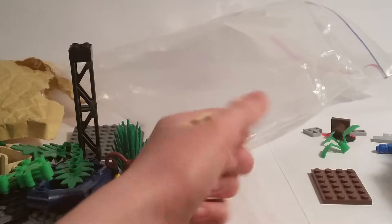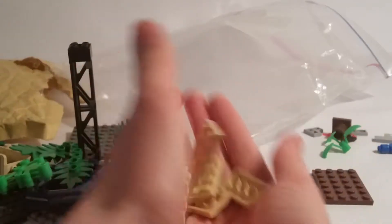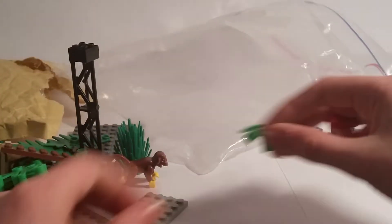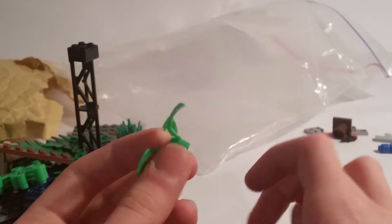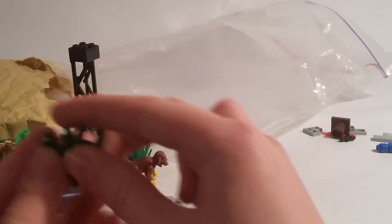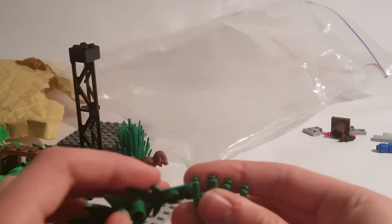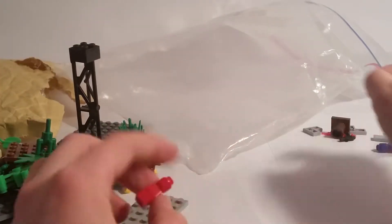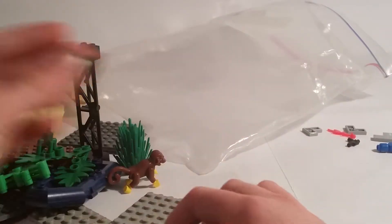I ordered a bunch of tiles, a little sand piece, and a reddish brown plate. I ordered one of this because he only had one in stock. I ordered these palm tree leaf pieces — I might add them to my Felucia MOC, but I can make the trees look different. I also ordered the base piece for it.